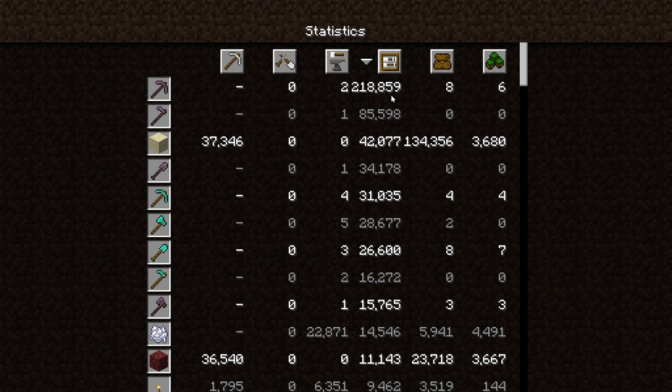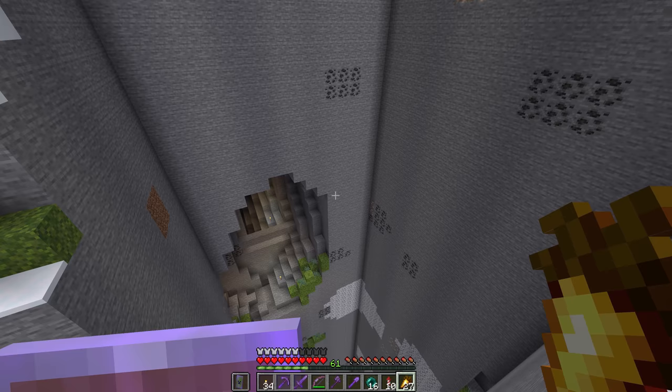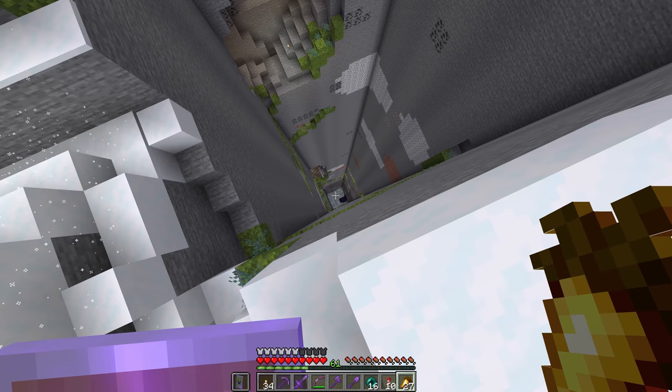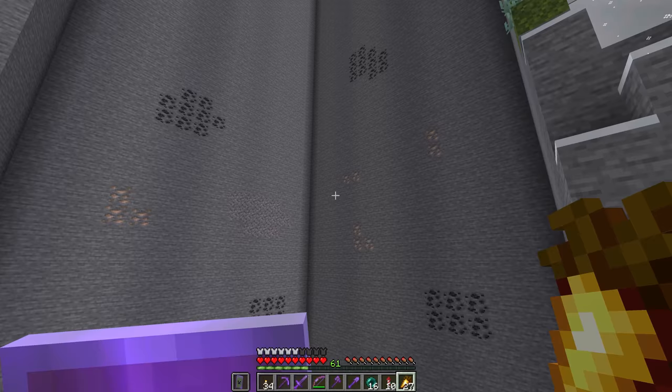How does height actually affect mob spawning? When Minecraft Java Edition spawns mobs, the game searches from the bottom of the chunk to the top, looking for places mobs can spawn. If the highest block in a chunk is really low down in the world, the process of searching the chunk can start again much quicker. So in the time it might take the game to search an entire natural chunk, it can search this carved-out area a whole bunch of times.